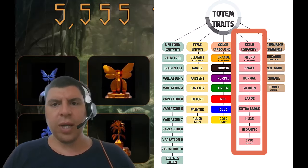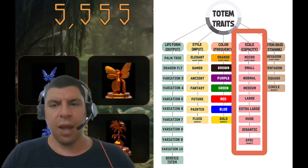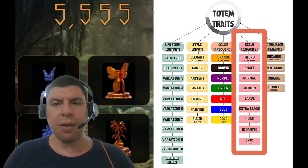From this graphic, we can see that there are nine different scale sizes, ranging from micro to epic, and this will be seen on the Upland map itself. You place these on your properties just as you would a map asset, because totems are map assets. A micro totem will be a lot smaller than an epic totem, so you're going to need a larger property in order to place that epic totem. It would make sense that a larger totem would have a larger capacity.